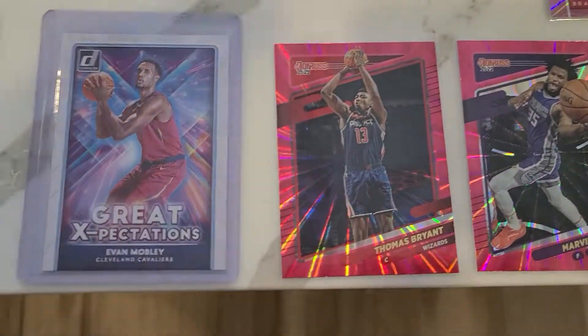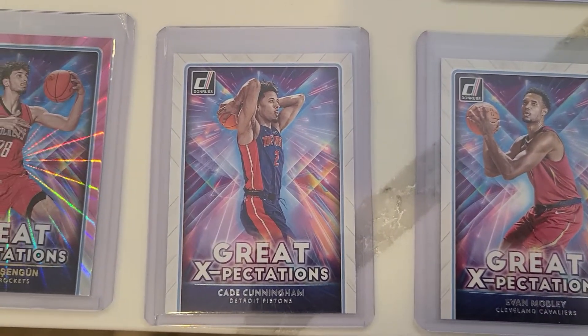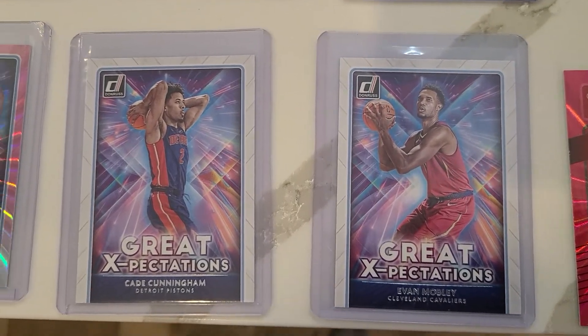This is where we start to get some pretty good hits though. Evan Mobley Great Expectations, Cade Cunningham Great Expectations — those are two of your top three Rookie of the Year candidates. It looks like Mobley's probably going to run away with it.